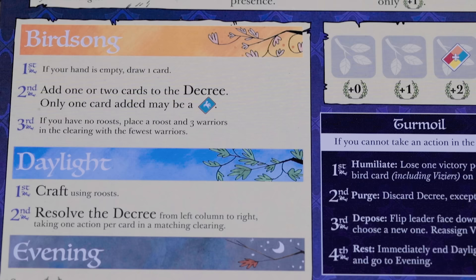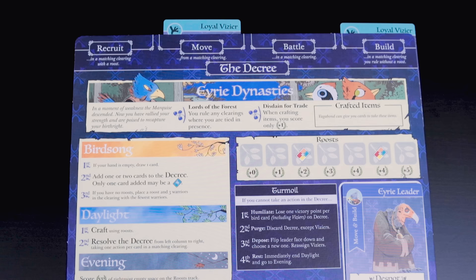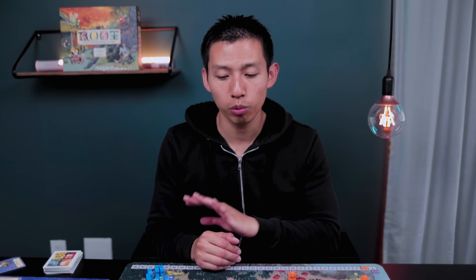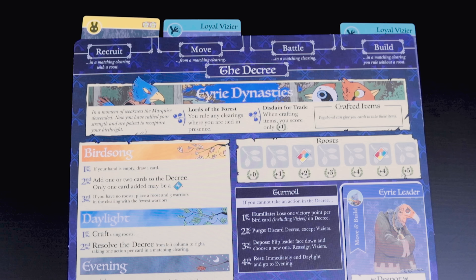Now let's switch over to the Eerie Dynasties. During Birdsong, if your hand is empty draw one card - since we start with three cards we skip this. Then you can add one or two cards to the Decree, with only one added card allowed to be a bird card. You have to add a card every single turn to the Decree. A good strategy is starting with a rabbit card at Recruit so you can constantly recruit at your starting location. The last part of Birdsong: if you have no Roost for any reason, go to the clearing with the fewest warriors, add a Roost there with three warriors. In Daylight the Eerie Dynasties can craft, but they only ever get one victory point for crafting no matter what, due to their disdain for trade.